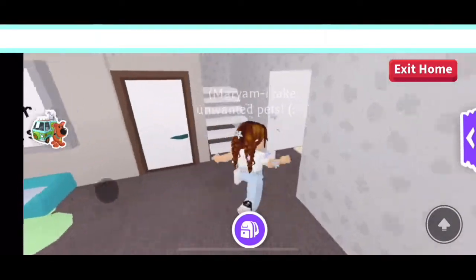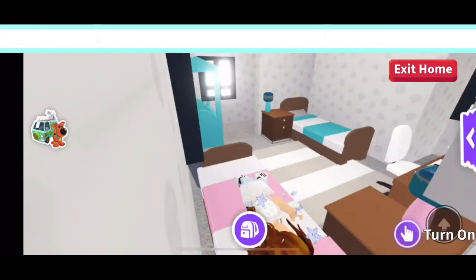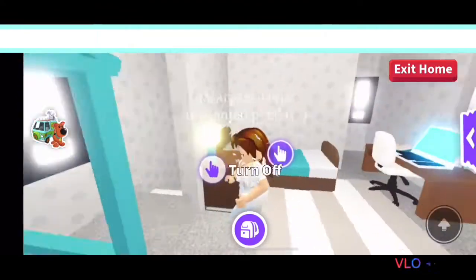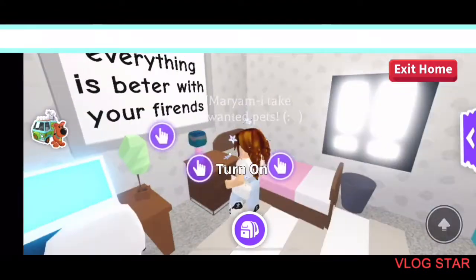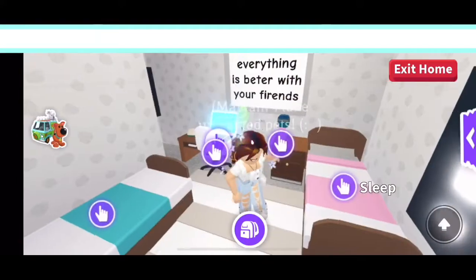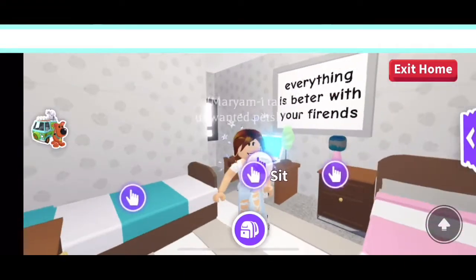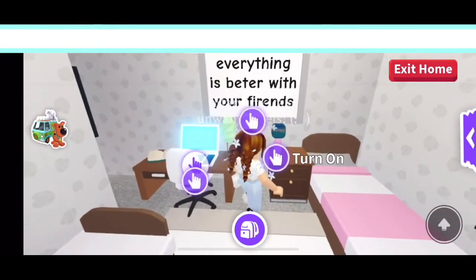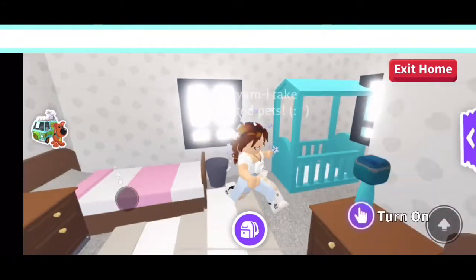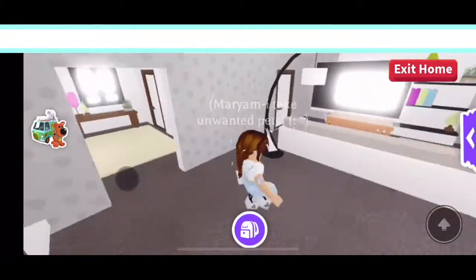My favorite room is upstairs — it's my bedroom. When you first come up, there's a little crib for the baby, and then here's my bed because I like blues and teals. There's a matching light, and a shared room area with a pink bed and matching light in case I want to roleplay. There's also a little computer for homework or watching YouTube, a motivational sign, and lots of windows to keep it bright.